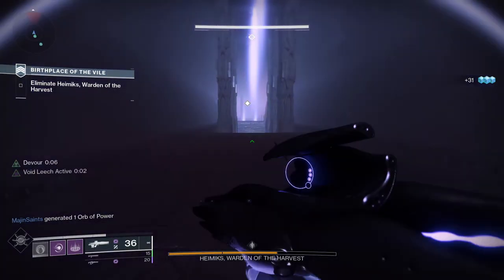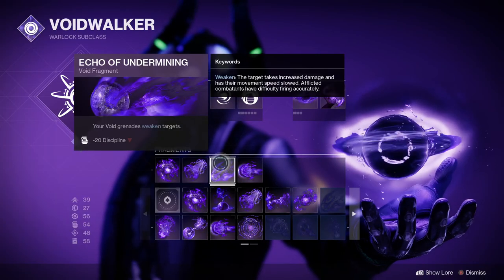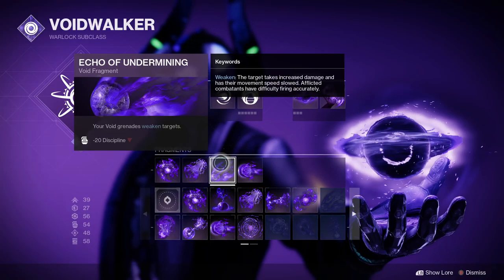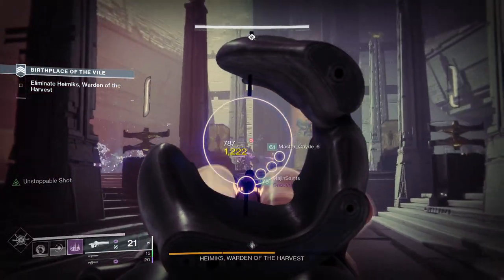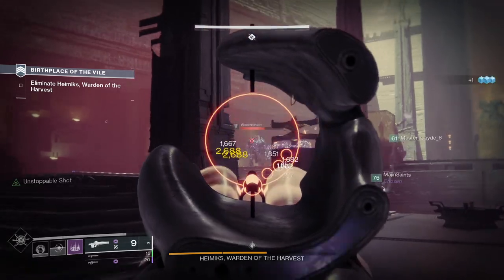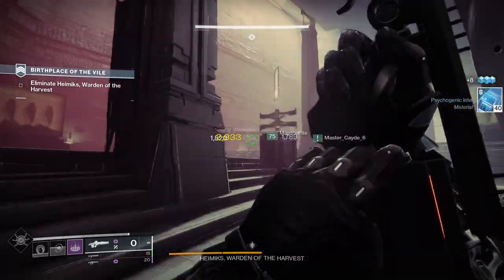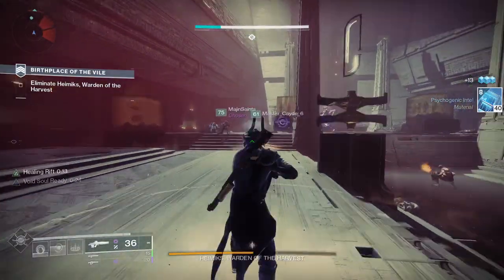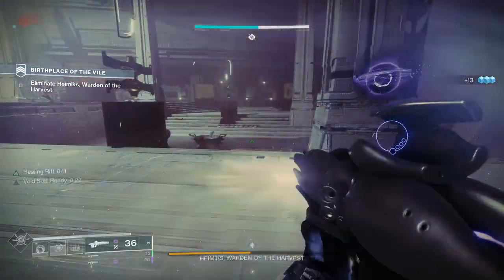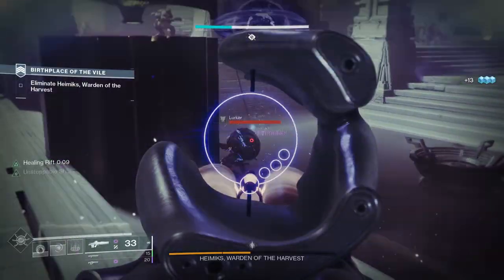For fragments, the one you definitely want is Echo of Undermining, where grenades weaken enemies. Using this in combination with suppression grenades means you're applying suppression and weaken at the same time with the weapon, then using Collective Obligation to suppress and weaken multiple enemies while shooting.